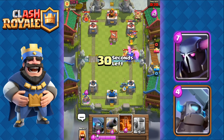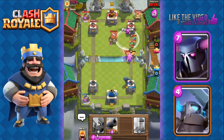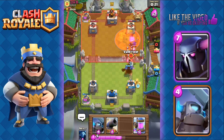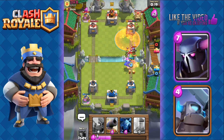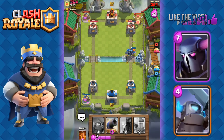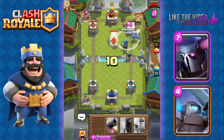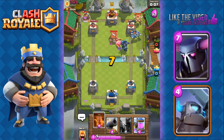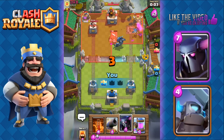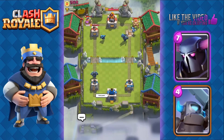We're gonna use the P.E.K.K.A. and Poison on his Musketeer, Baby Dragon, and Tower all at once. Fire Spirits on all of that, Valkyrie in front — take him out. Minions while all of that is distracted, and now send out our Mini P.E.K.K.A. We're gonna save the Poison because we're gonna take his Tower there. Perfect — our P.E.K.K.A. and Mini P.E.K.K.A. taking out his Collector. That's gonna be game. Good game.